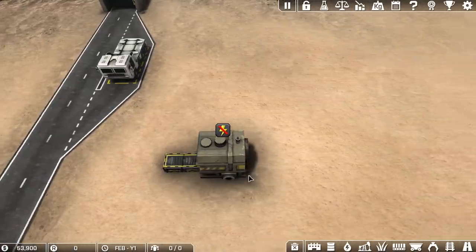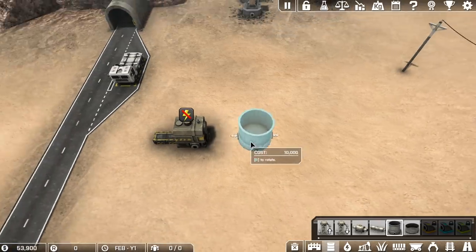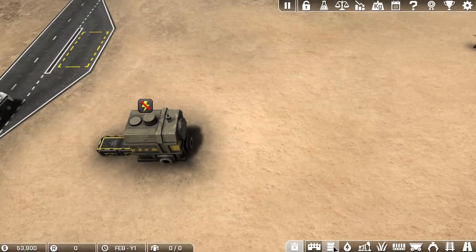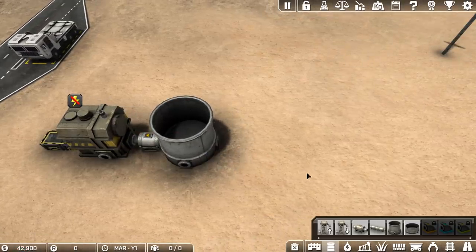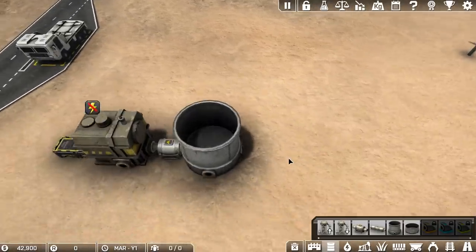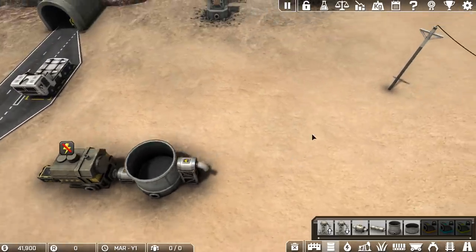So how does the stuff get into this? We're going to put in a storage — just a small container for now. I need to put it one further back because you need a connector. We're going to have one of these transfer tubes going out of here into this one. So how does the stuff get into here? The opposite transfer tube that we used over here — that one puts stuff into the carts, and we're going to use one that sucks it out of the carts. I love that the arrows are perfectly clear; it's very difficult to mess up with this game.